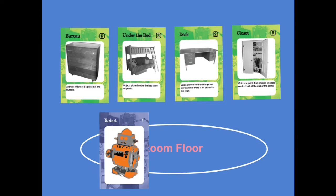Object cards, like this robot, have a point value. When putting an object away, you place it behind a piece of furniture with its name and score showing.